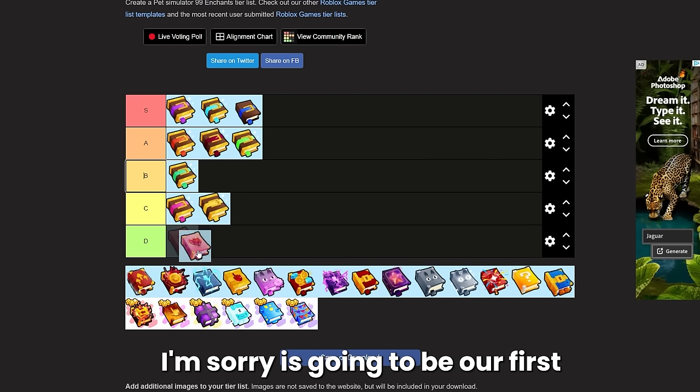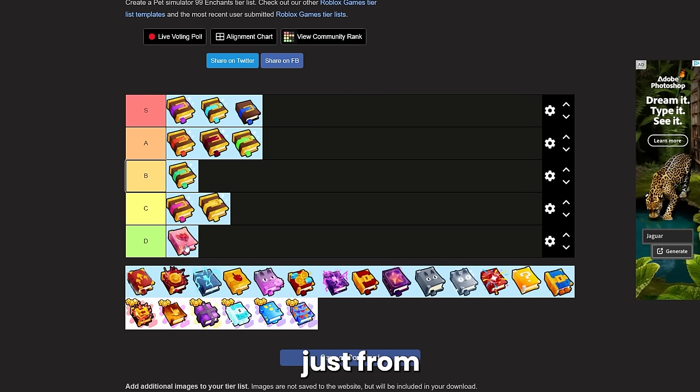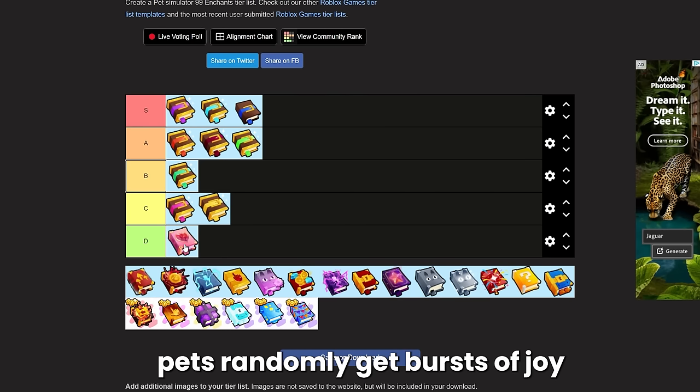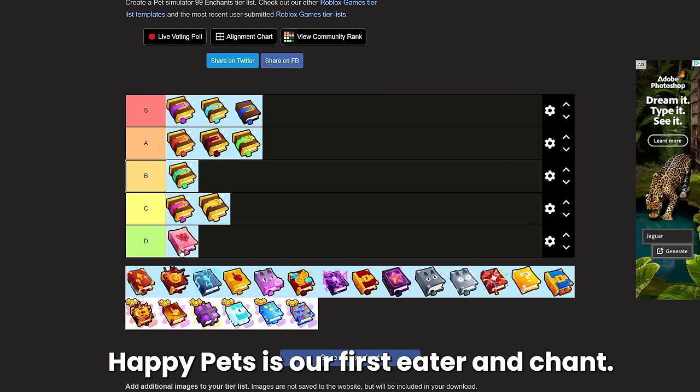Happy Pets is going to be our first D tier enchant — this is just trash. I probably have about 20 of these; they drop from the spinny wheel, the crystal key, and the merchants sell them as well. The description says pets randomly get bursts of joy moving 25% faster and attacking 40% quicker. It might be good in the very early stages of the game but it just isn't that good. Happy Pets is our first D tier enchant.